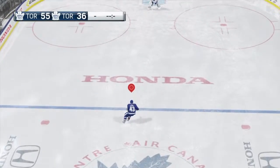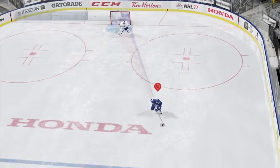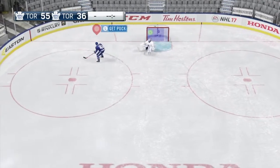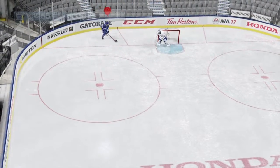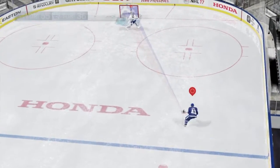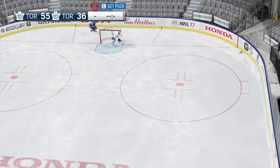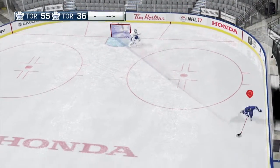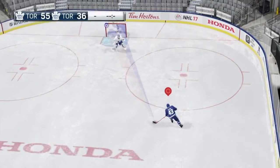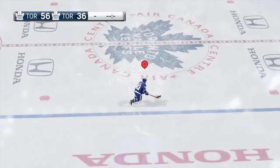Just go super fast, make that cut, and then if you get onto your backhand you should score. This is a terrible way to start this video. Okay, so what you want to do is go like this — don't drag — and then score. Once you get him biting you should be able to score every single time.